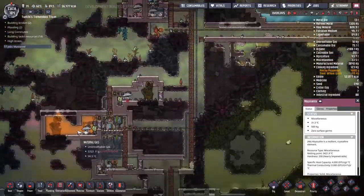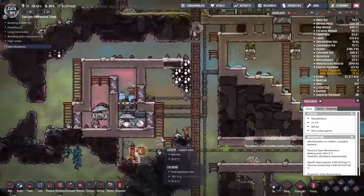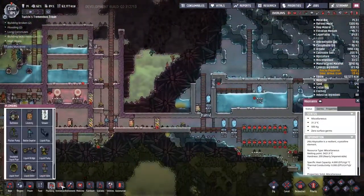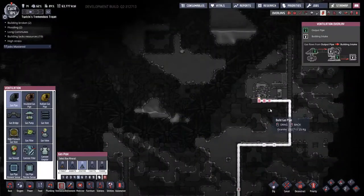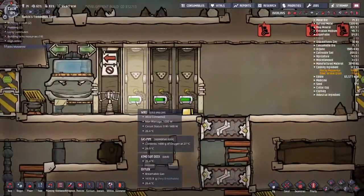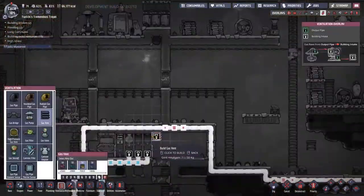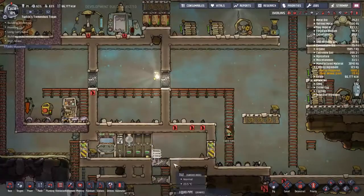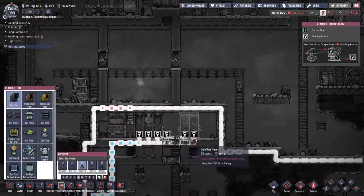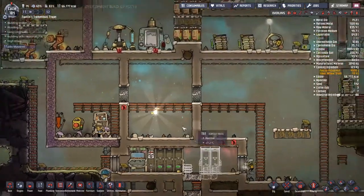One of the other problems we've got — because having duplicants in a rock is a problem — we have got overly qualified duplicants, which again doesn't sound like it's too much of a problem. But duplicants such as Zedtech have demanded a certain level of living, and unfortunately we cannot provide that for the moment. I didn't realise this was going to be a cumulative effect: even if you take them away from their advanced mining job, they actually still carry over the stress from having those levels of skills.